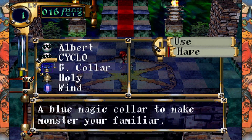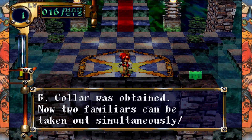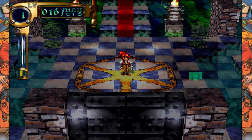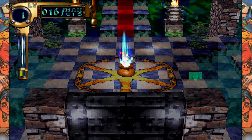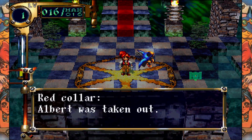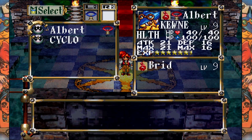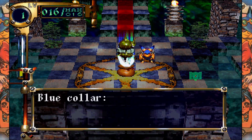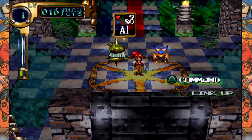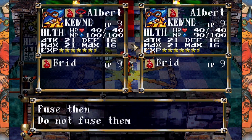First of all, yeah, okay, I figured as much — that's what was going on. So first, we will take out Albert. He can stay. Second, we will take out Cyclo! Now that we have another collar. And what we will do now is fuse the two of them together. And this is the fusion results screen — this essentially shows what we will get when the fusion is done.